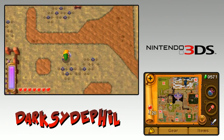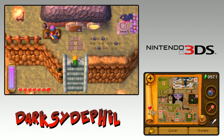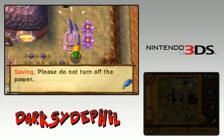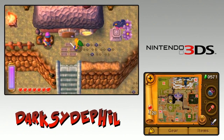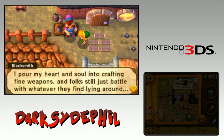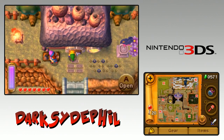Holy crap. Let me unlock the save point first. I don't know who this guy is. He says: 'Are you really running around with a sword like that? Sheesh, I pour my heart and soul into crafting fine weapons and folks still just battle with whatever they find lying around.' He dissed the master sword.